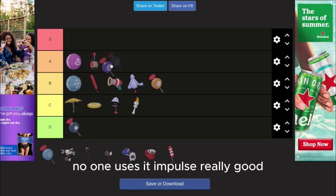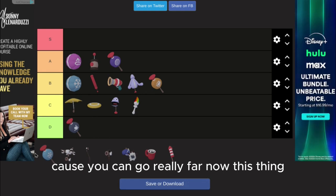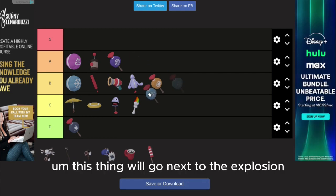Impulse. Really good, cause you can go really far. Now this thing will go next to the explosion.